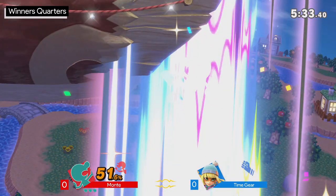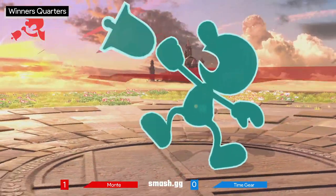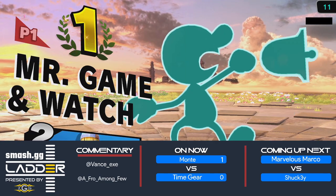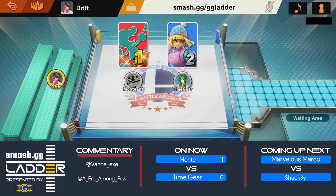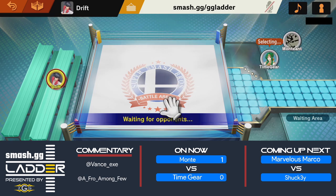Monty takes game one with the drag down. You can recognize Monty's situational awareness there — he knew he wasn't going to survive that last stock interaction and managed to pull down just in time, really well done. We also see Time Gear using those jumps a little bit early. Usually when you want to jump away from a situation, it's better to just DI away or occasionally take the hit and save your jump, depending on the character you're fighting and how good their off-stage options are.